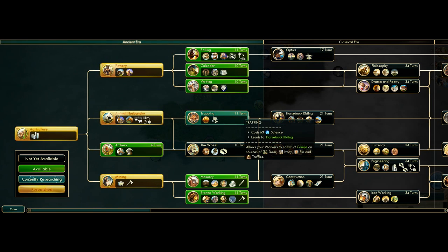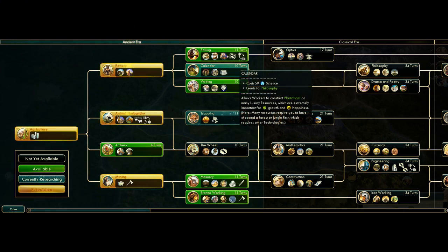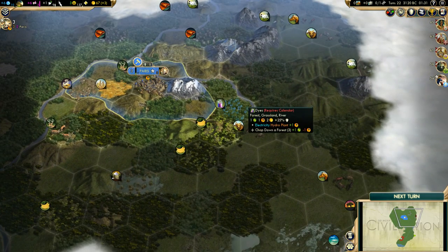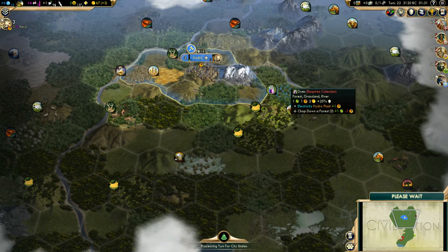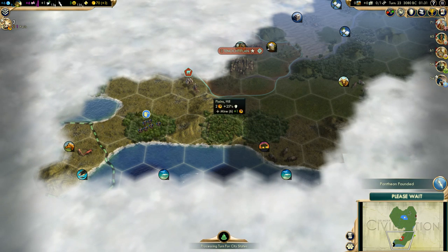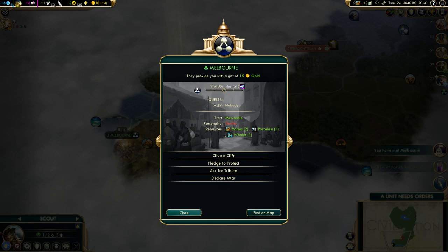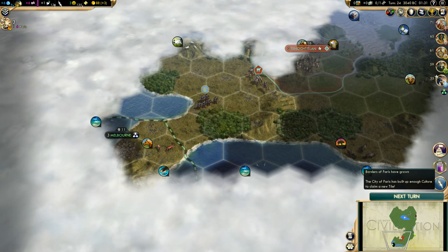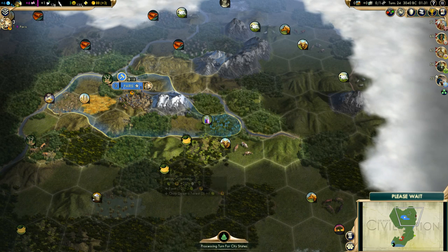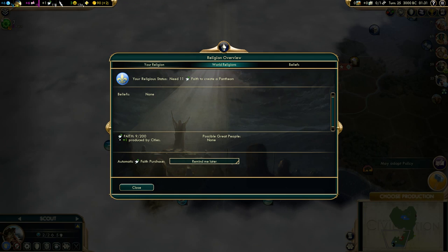Happiness could be an issue, but not for long — we will hook up the incense and it will be all right. First city-state discovered, they have a trade route with the Aztecs. Let's meet them — it's Melbourne, they are Mercantile. Our borders expanded to the dice. We can found our Pantheon — got 11 turns to get it. Dance of Aurora — we could get the Pantheon for faith or food from Plantations.